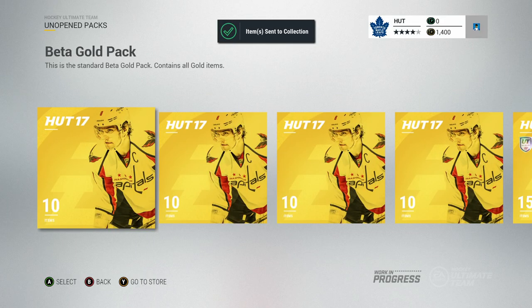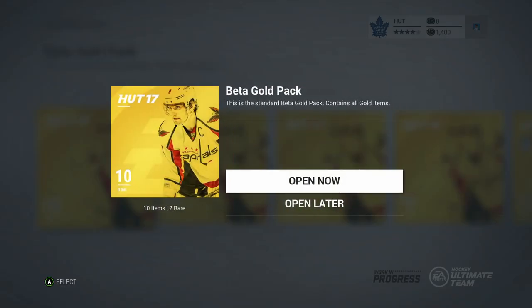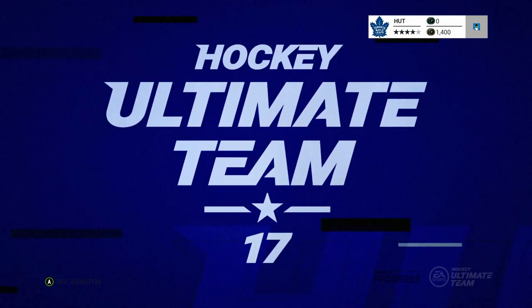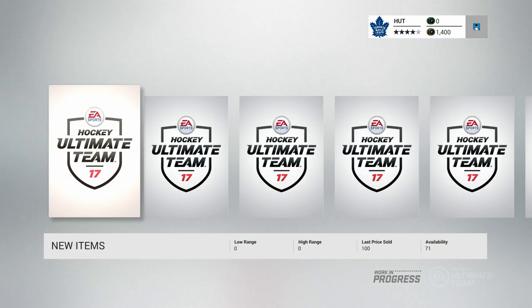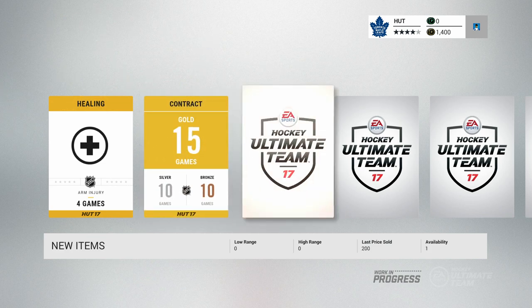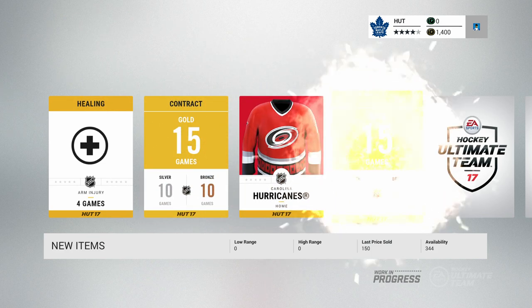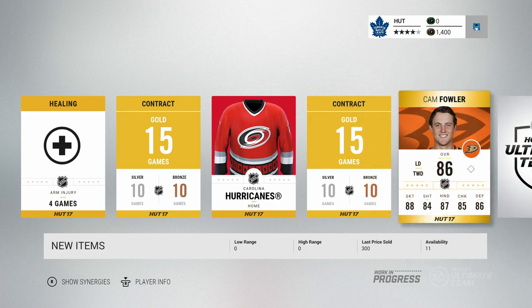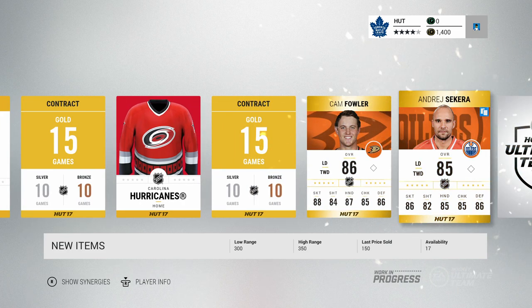Right now the cards are going for pretty cheap, so if you can save up some cards and go into the auction page — I know there was a Jonathan Tavares Team of the Week selling for like 15K. So if you can play 15 games, you can possibly buy him and try out his card. Or maybe we can pull some good cards. That's pretty much the whole point of playing the beta — trying to pull some awesome players. Look at that, Cam Fowler, 86 overall. That's a nice card.